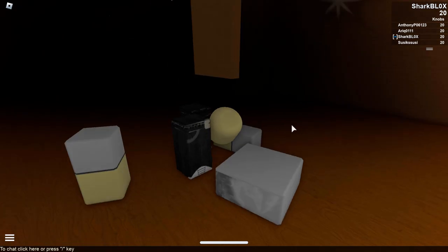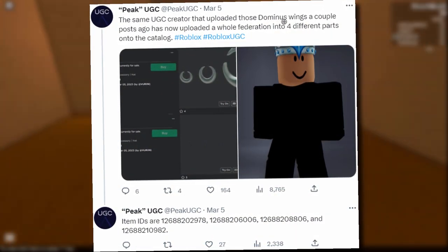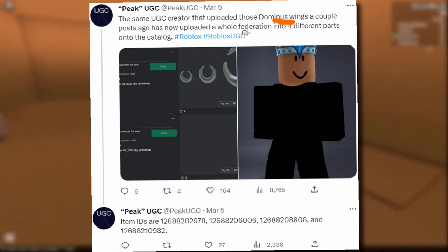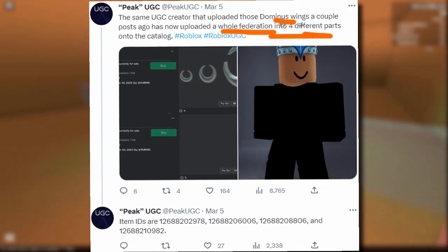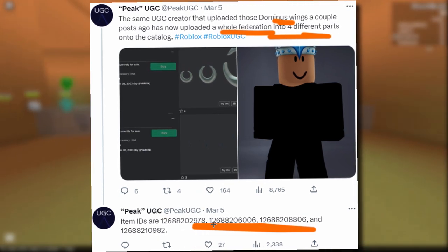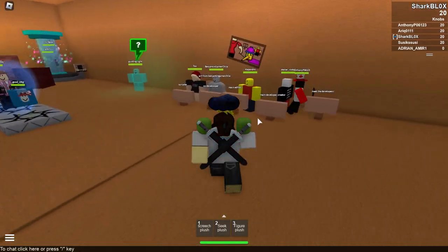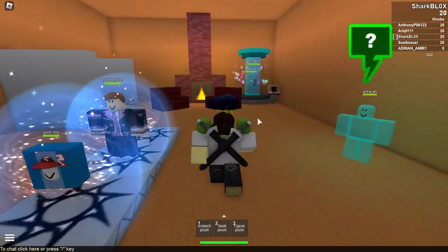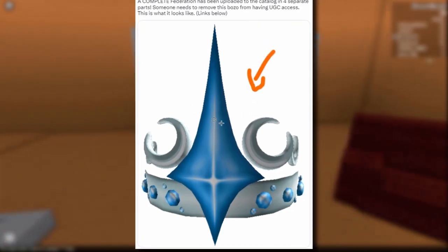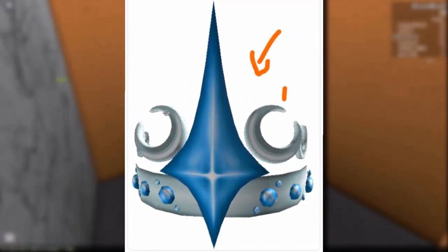Up next, oh yeah this one's even worse. This was the same guy that made some Dominus wings. Anyway, he's made a whole Federation hat in four different parts — kind of smart. Here are all of the IDs. I don't know if these have been archived; if they haven't I could try it in a game. But this is what it looks like anyway — basically a Federation, more of a custom one though, because it's got these sort of moon parts going around the sides.